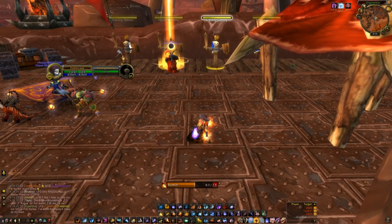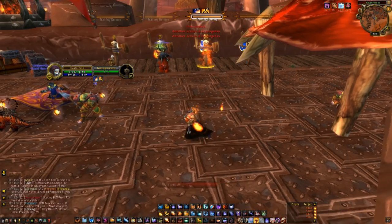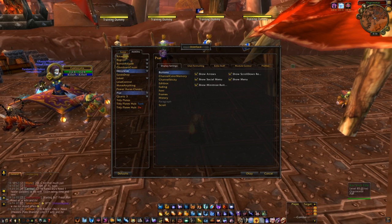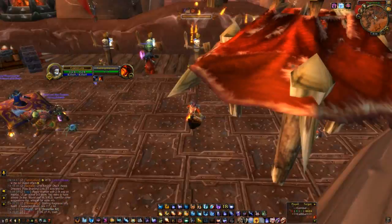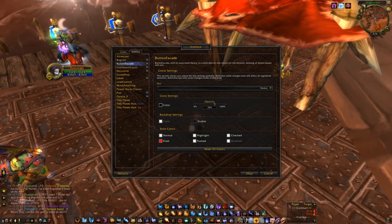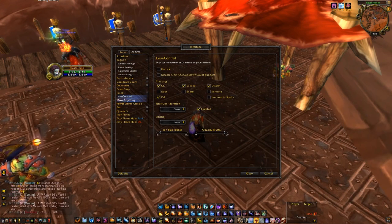Quartz — this is my cast bar. It shows my latency on my cast, which changes every single cast which is crazy, so I don't know how accurate it actually is. But it's good — it can also track dots and stuff but I don't use it for that. Prat is my chat addon, nothing special. Cooldown Count — I use it for Dragon's Breath, you can see it says 20 seconds on there. I don't really need it anymore because I've played Fire so long I internally track it in my head. ButtonFacade just makes my buttons look nice. Bagnon — you can see my bags there, absolutely amazing, full of nothing.